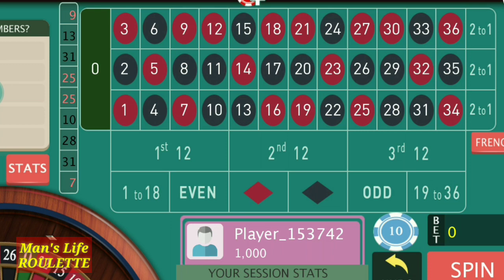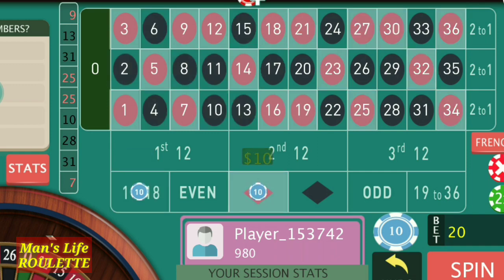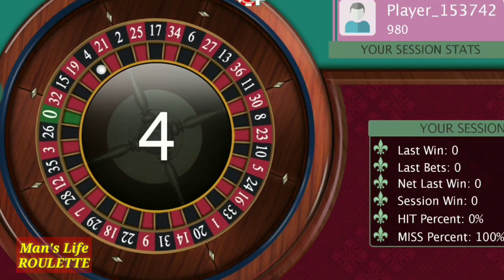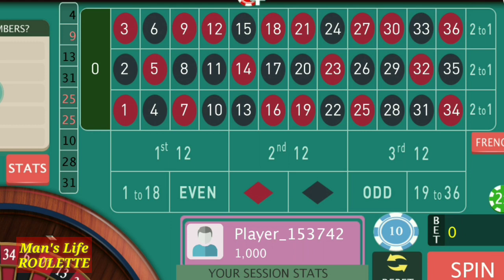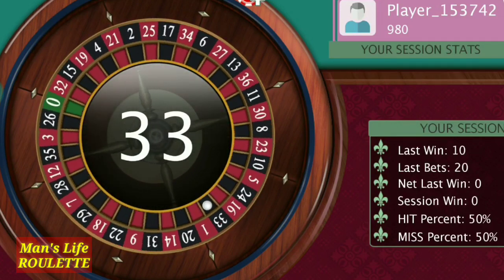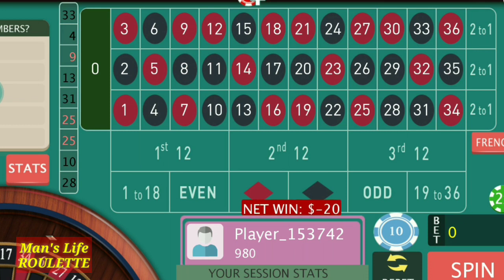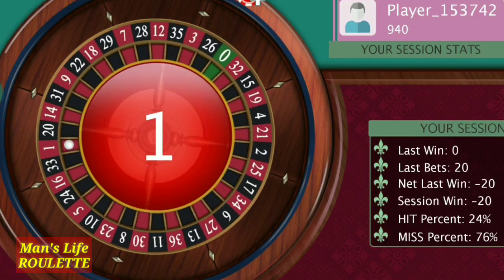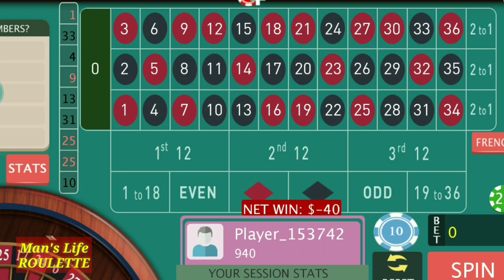I've chosen red with smaller number to start. If I lose, I add one unit at both positions. On a no-profit, no-loss spin I'll rebet or shift position — it doesn't matter because roulette is a game of random numbers. Nobody can predict the number, so don't believe anyone who claims otherwise. I lose, so I switch to even with bigger number and increase by one unit. Starting from $1,000 my target is $1,100. I lose again, so I shift to smaller and black.